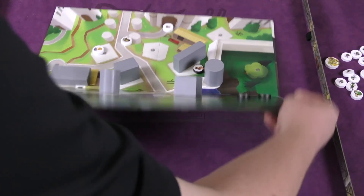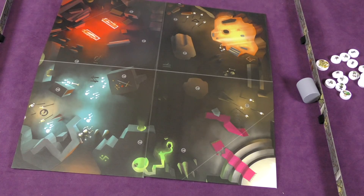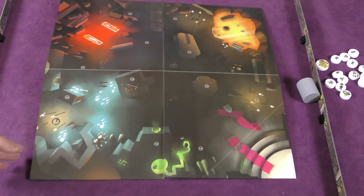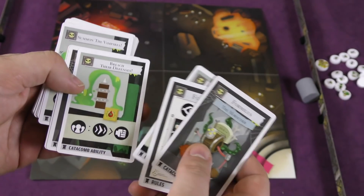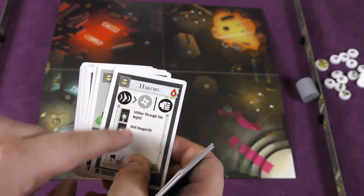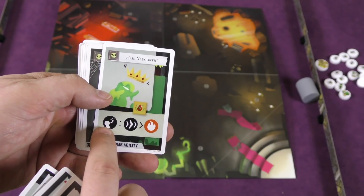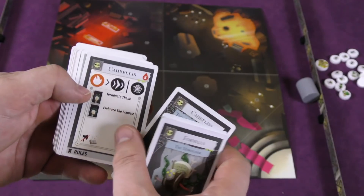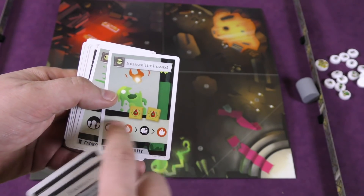The obstacles are just for ricocheting and bouncing off. There's also a completely different side of the board — the team catacombs side, where the castle folks are attacking. There are all sorts of different characters: the catacombs heroes include one with chains, a vampire princess, and an assassin who can fire a shuriken. Special abilities can let someone else on your team move and shoot a fireball, or let everyone on your team do something.